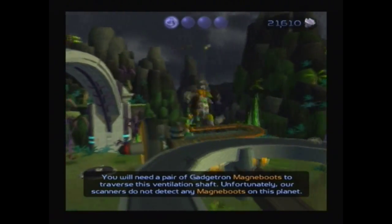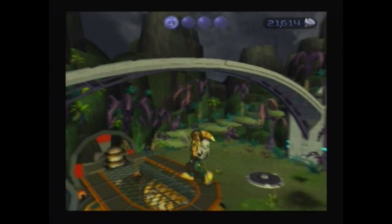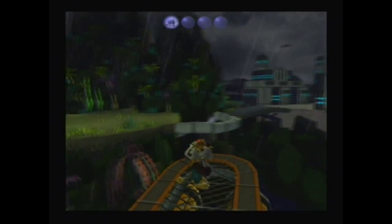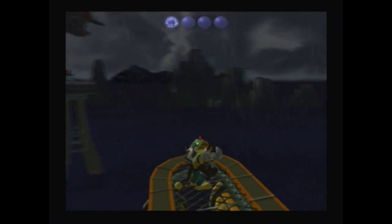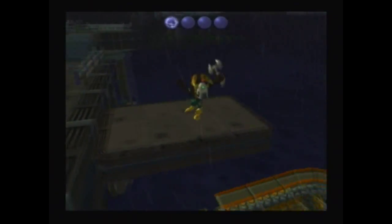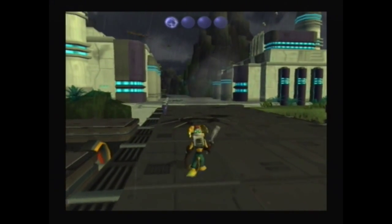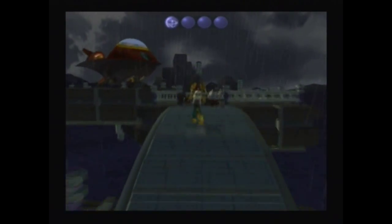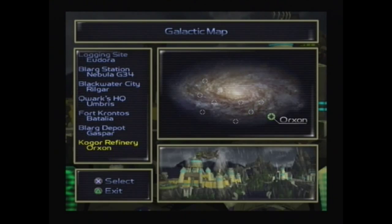However, there is one planet out and about that we might be able to find them on. I nearly fell off this thing — I want to take this as a shortcut back to my ship. Anyway, that's all we can do on — what's this planet called? Battalier, I think is the name. Fitting name — it just so happens that there's a war breaking out on it. I think that's just about everything we need to do here: we got a brand new weapon, a couple of gold bolts, a skill point, and we found an Infobot to a new planet. Next time on Ratchet and Clank, we'll be going to check out that new planet to see if we can find ourselves a pair of Magna Boots.